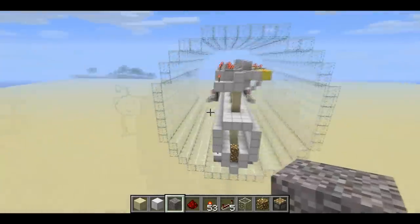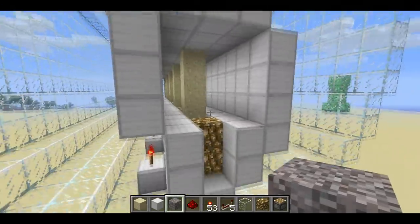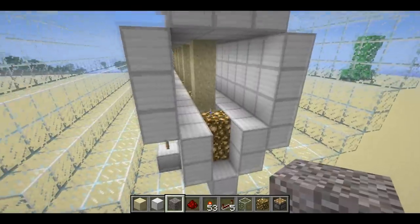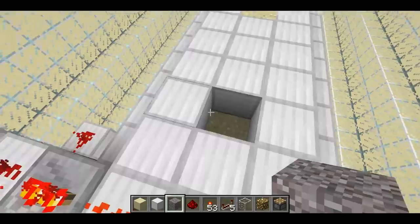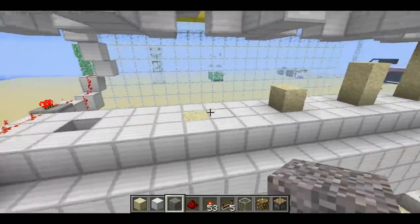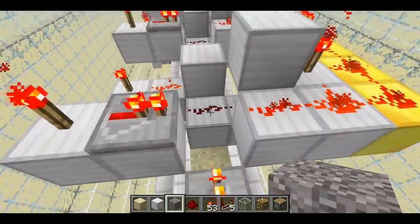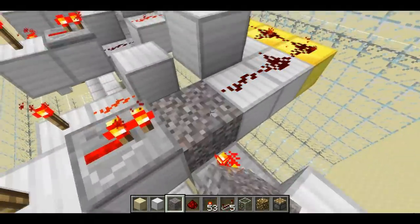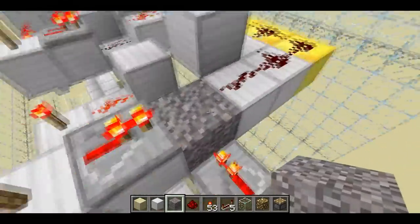Over here I've got a more visible model of the lock. You can see all the stacks of sand — all the pins — and up above you can see them extruding above the top of the keyhole. Basically, each stack of sand needs to be at exactly this height in order for the lock to open.